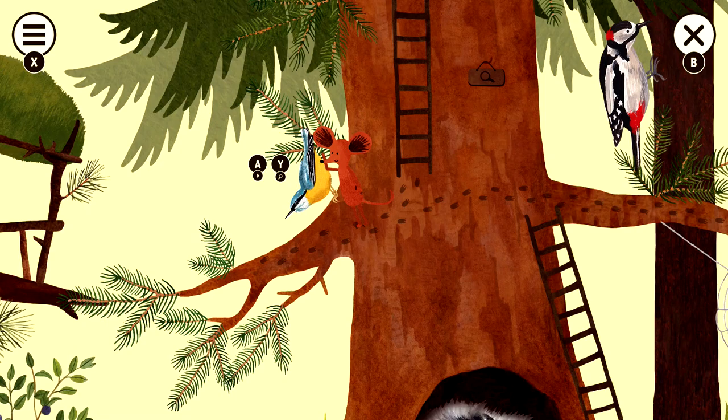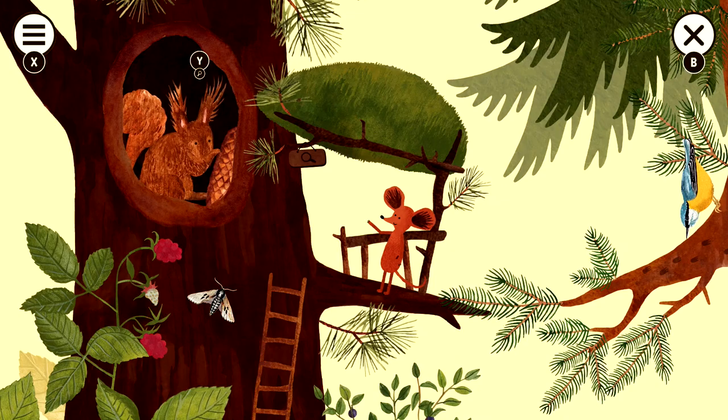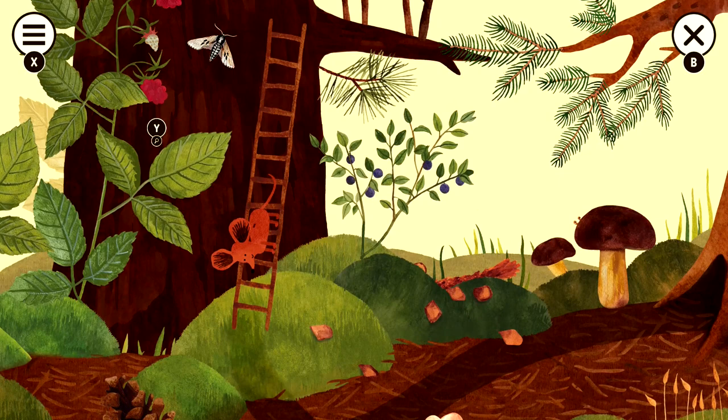We're going to cross the branches right here, grab the Scot's pine, and then inside the tree, we're going to grab the red squirrel. After that, we are going to hit up this ladder right here. We're going to have this little moth right here, which is going to be the pine hawk moth — grab that. Head down the ladder towards the forest floor. Make sure you grab this plant on your way — it's going to be the red raspberry.